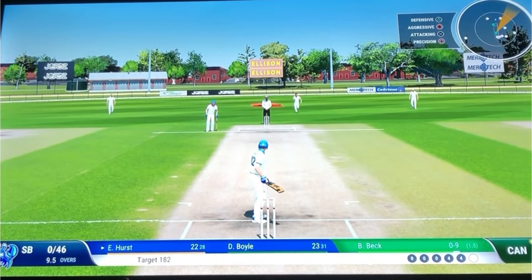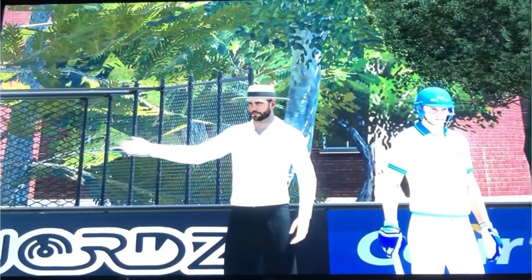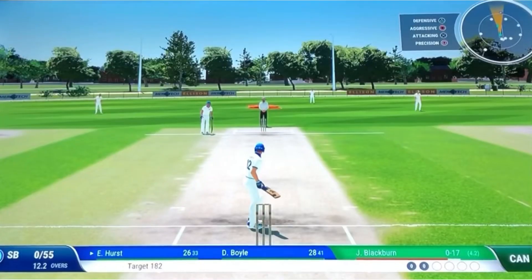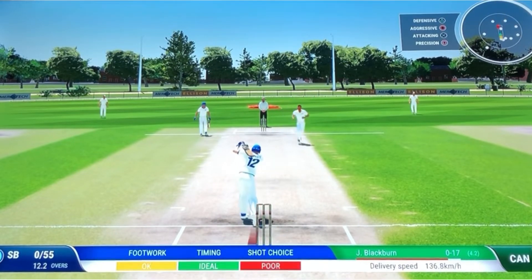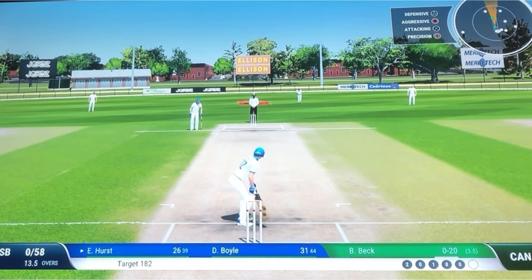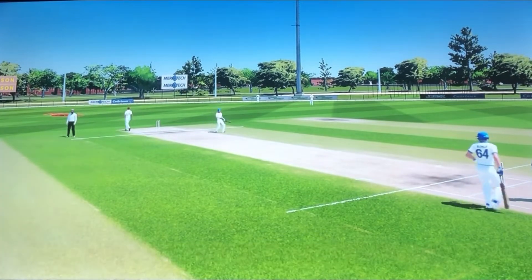Here we are now, 22 off 28. Put away — very similar shot and it's four more, same result. And that is the 50-run partnership. Then another short one — terrible shot, I don't know what he was thinking. In the gap, knocked away — that's a short boundary out there, that'll be four.